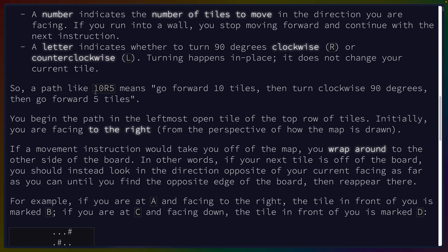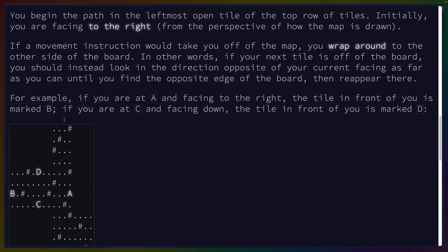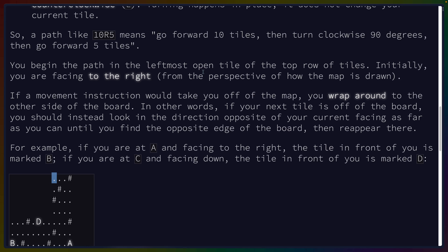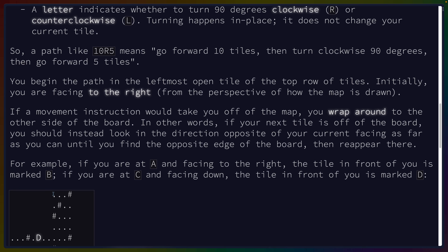This reminds me of SVG. You begin the path at the leftmost open tile of the top row, initially facing right. If a movement instruction would take you off the map, you wrap around to the other side of the board — portals, yay. If your next tile is off the board, you look in the direction opposite your current facing as far as you can until you find the opposite edge, then reappear there.